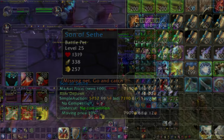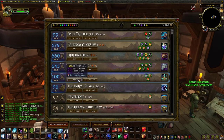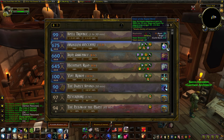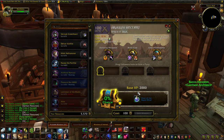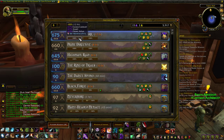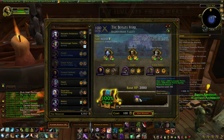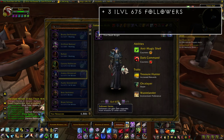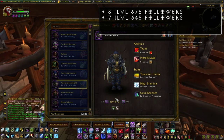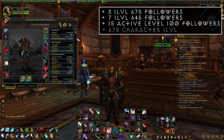That pretty much covers the direct method. Like I said, there are two ways to convert these into gold, so next we'll go over the indirect method — and that's through the rare garrison missions from patch 6.2. These are weekly missions that give you lucrative items such as Champion's Honors, Medallions of the Legion, Elixirs of the Rapid Mind, Coalfist Gronnlings, and so on. There's just one catch: for them to show up you have to meet a few requirements — three followers with an item level of 675, seven more followers with an item level of 645, 15 active level 100 followers, and a character item level of 675.